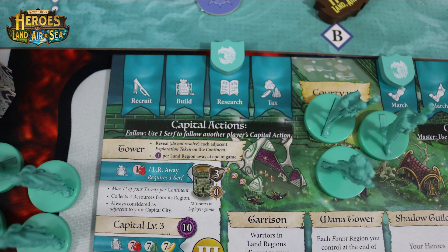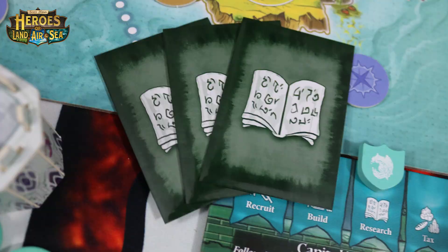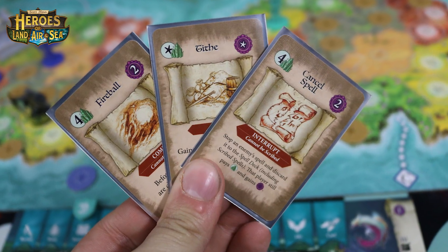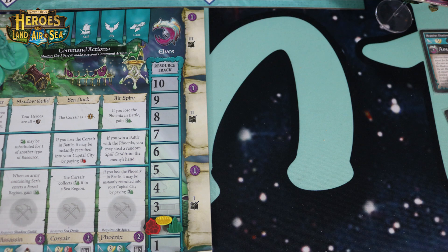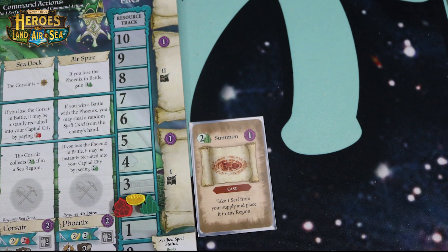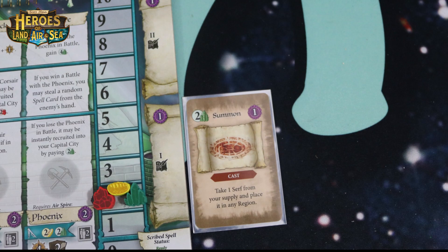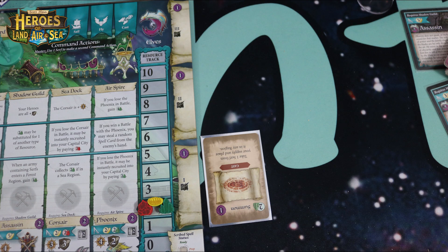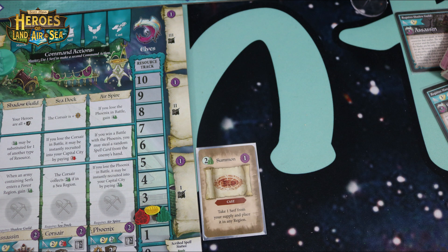The next capital action is Research. This allows you to do one of two different actions. You can either draw three spells from the spell deck and keep a number of spells up to your capital level, or you can scribe one of your spells. Scribing saves a spell so whenever you use the cast action you can cast that scribed spell, then wait two turns before casting it again — but you can continually cast it without discarding it as long as you wait between rounds.